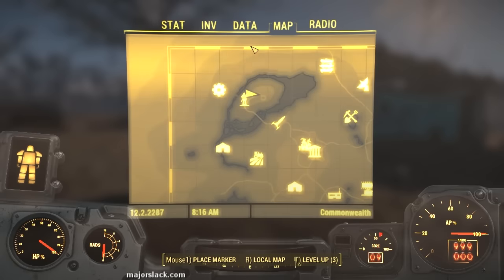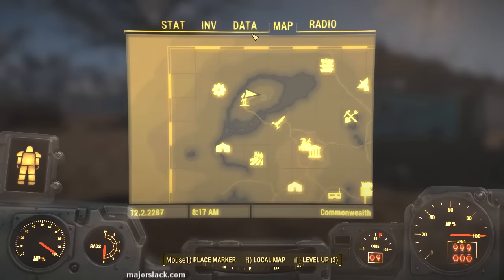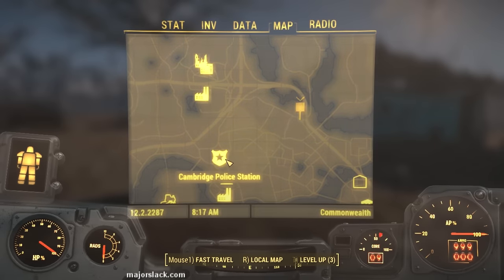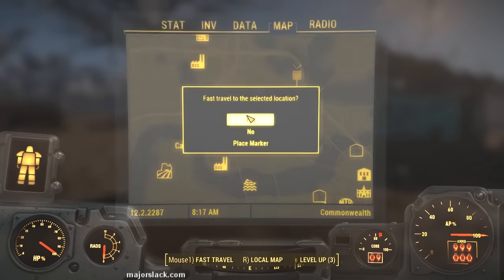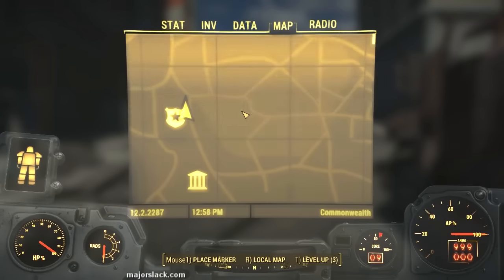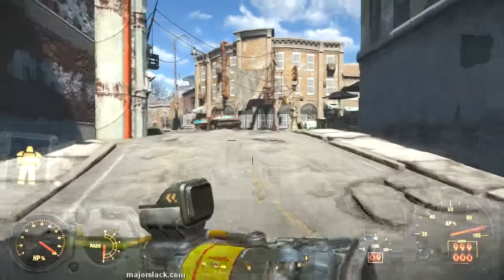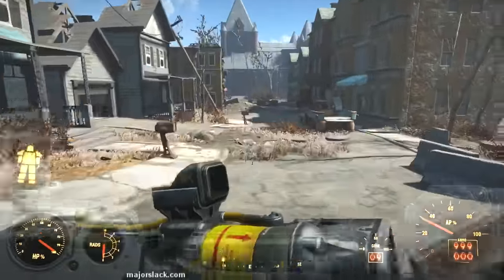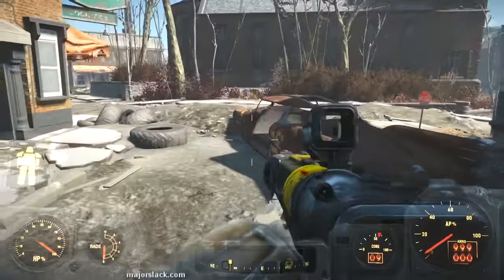Let's check the map. It's just east of Cambridge Police Station and the Corvega Assembly Plant. Let's go to the Cambridge Police Station and work our way over from there. I've got lots of fusion cores and my fusion cores last a long time, so I'm going to do a little bit of sprinting, even though sprinting in power armor runs down your fusion core quite a bit.